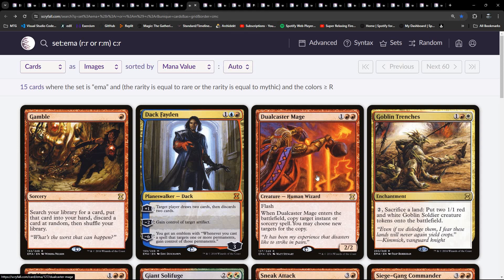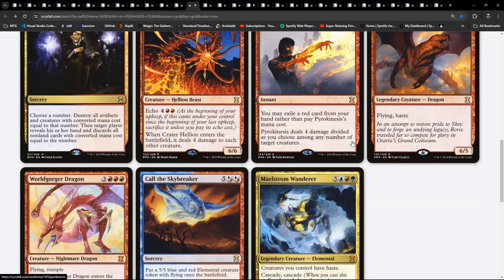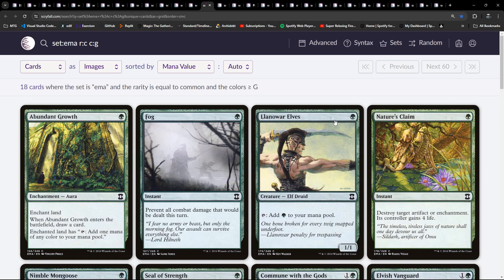We've now completed our look through red. Black-red is sacrifice/morbid, definitely. Red-white is tokens go wide. Red-blue - we know pretty much that if there's red-blue it's going to be some sort of spells-matter type deck - but spells from the graveyard, so flashback. I haven't seen any Retrace yet, maybe.